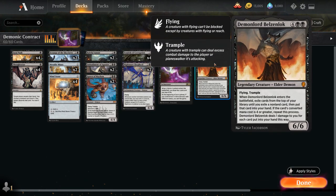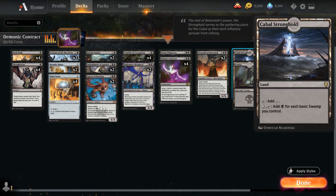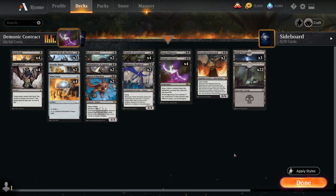Topping off our curve at 6 mana, we've got two copies of Demon Lord Belsunlock, a 6/6 Legendary Elder Demon with Flying and Trample. When Belsunlock enters the battlefield, we exile cards from the top of our library until we exile a non-land card, put it into our hand, and if the converted mana cost is 4 or greater we repeat this process — dealing 1 damage to us for each card. The mana base runs 22 Swamps alongside 3 copies of Cabal Stronghold, which can add Black mana for each basic Swamp we control to help empty our hand of expensive demons.